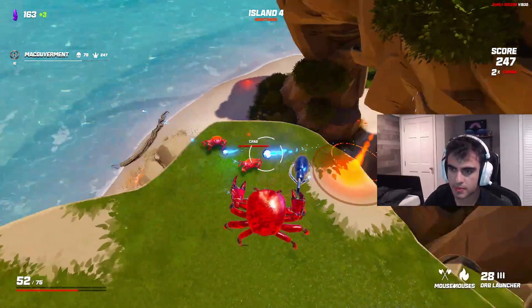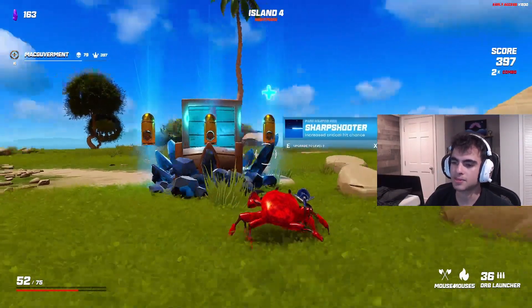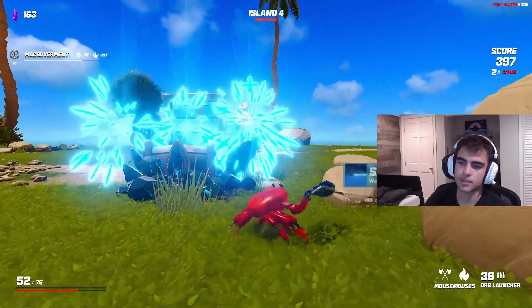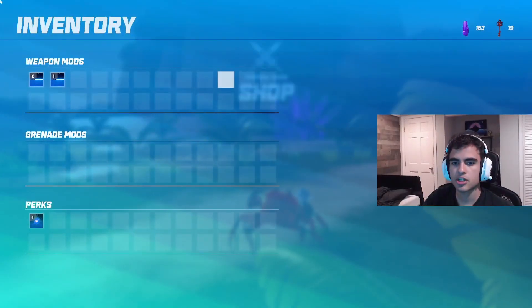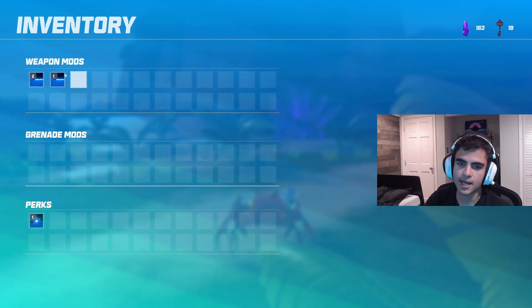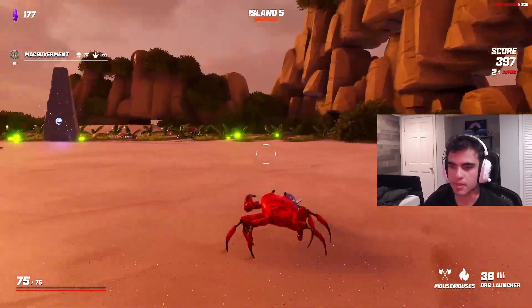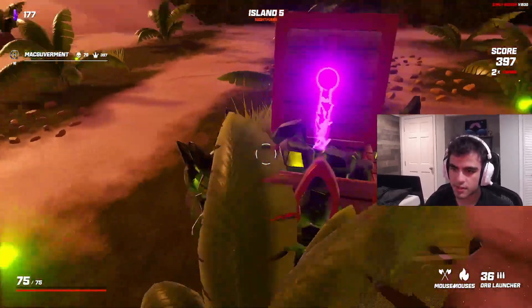Increase critical hit damage, increase critical chance, but incoming damage also increased - okay, that's just that without the defects. If we need to check up on our build we can also check our inventory for all that, and we can drop items if something screws up our build, which is cool.